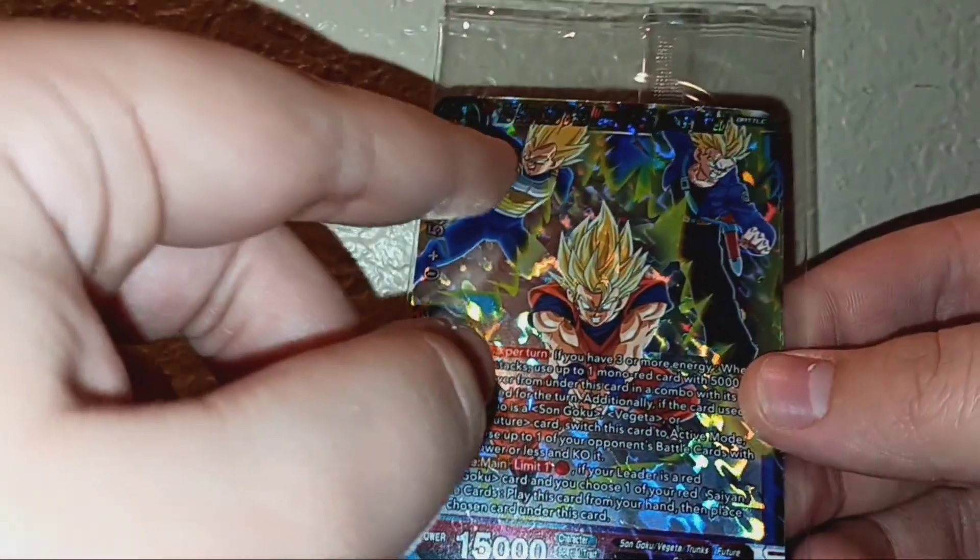Alright guys, so we got it open and this is one of the cards they give you - you don't need to open up any packages. This is the card; it has Goku, Vegeta, and Trunks. See right here. I'm going to set that off right here - oh no, I'm so close, it almost fell. I'll just put it right here.